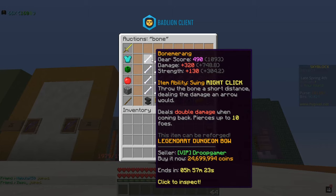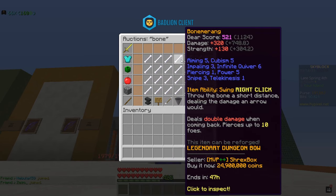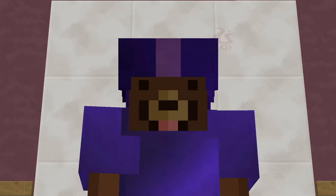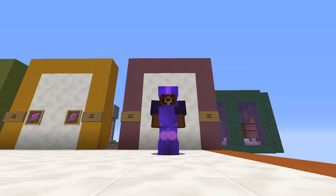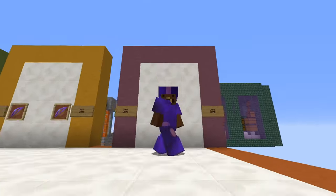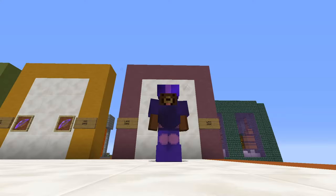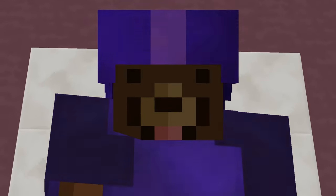As you guys can see it costs 25 million coins but it is extremely OP. The damage is 320 and strength is 130, which makes this a perfect late-game bow. Especially if you're playing an archer class, this is still very OP in dungeons.